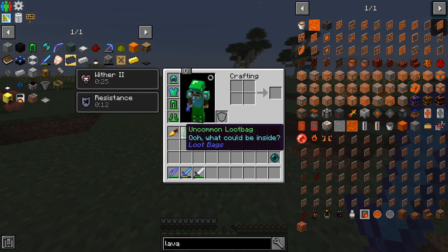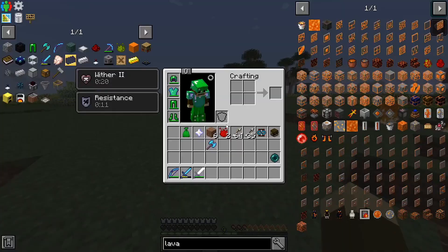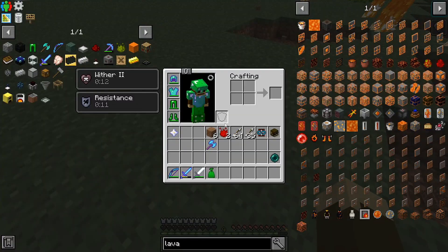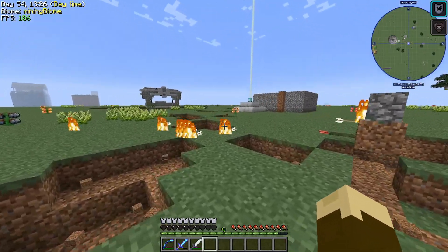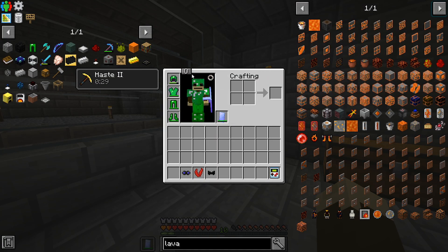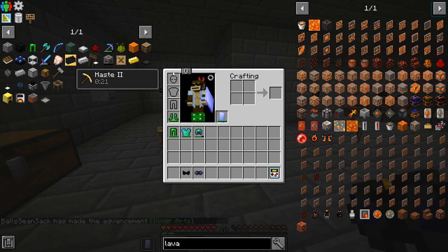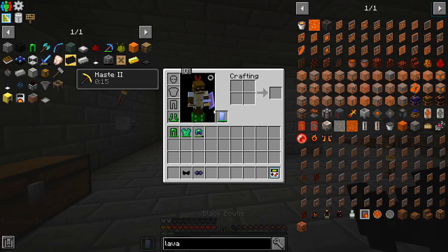I beat the wither and was so relieved. Got the nether star and completed the quest. The beacon helped a lot during the fight. I opened the final loot bags and ended the playthrough in full emerald gear with some cool outfit pieces. That's going to do it for Minecraft Stone Block 100 Days — I hope you all enjoyed it. Peace.